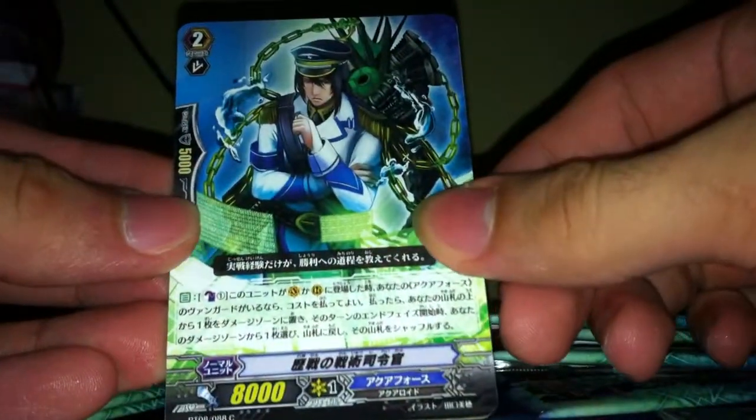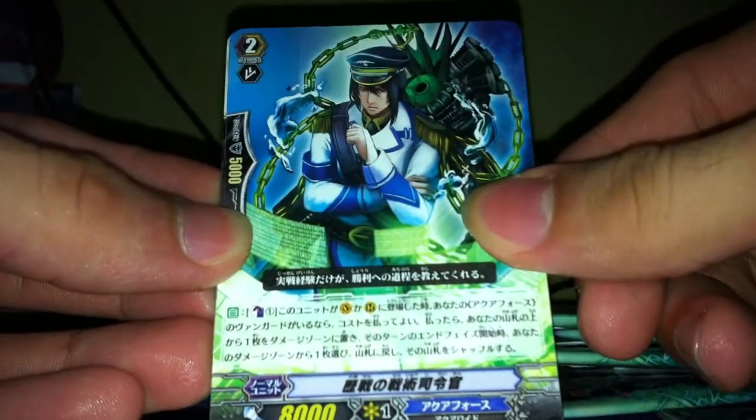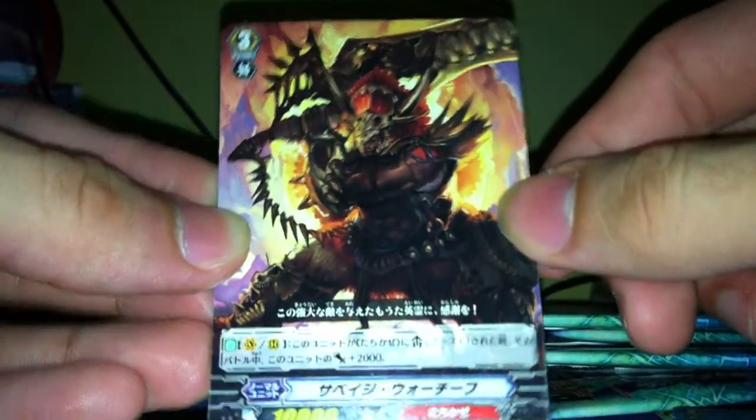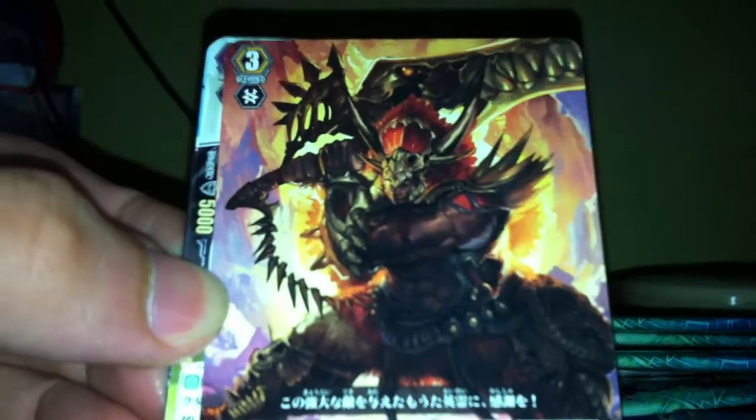On to the fourth pack. We already opened the Great Dayusha, so the rest should be Double Rs. This one is the Counter Blast one where you put one from your top deck onto the damage zone — it helps you get your Limit Break off faster. Then this one is the Tachikaze version of the 'when boosted, plus 2k' card, making it a 12k attacker. The artwork actually looks not bad.